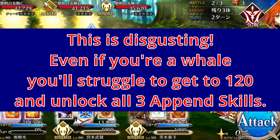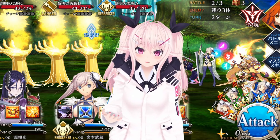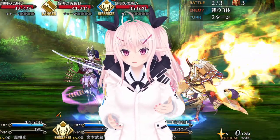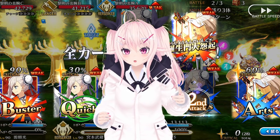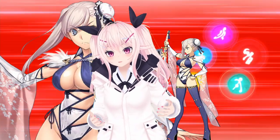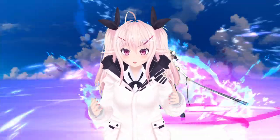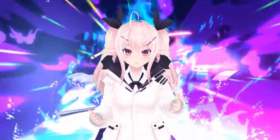"This is disgusting — even if you are a whale, you will struggle to get the coins to level 120 and get all Append Skills." Well, yes, but I wouldn't call this disgusting at all. Getting everything maxed out isn't going to impact gameplay that much, and it's a long-term goal for a servant that you really love, or if you just really feel like flexing on others. You're not supposed to be able to do it right away when they just implemented the feature — it's something to aspire to long term. The NP charge Append Skill alone is already a huge quality-of-life upgrade for farming. I don't see any reason to be mad; this update is great and exciting.